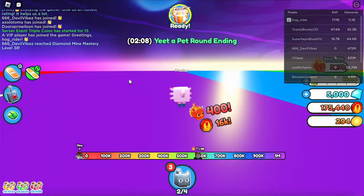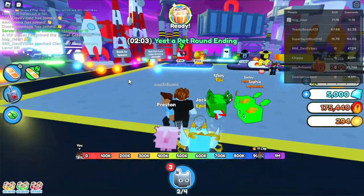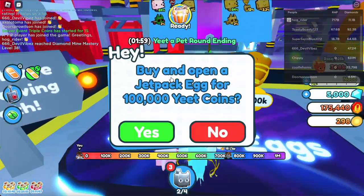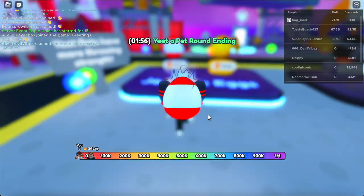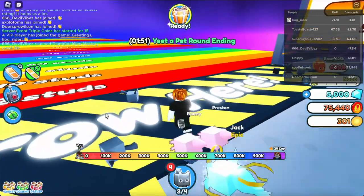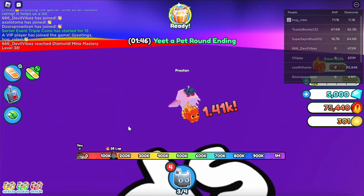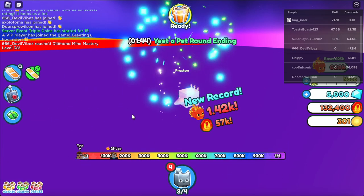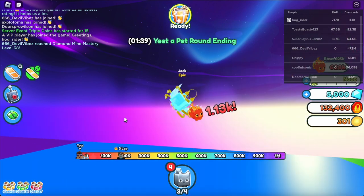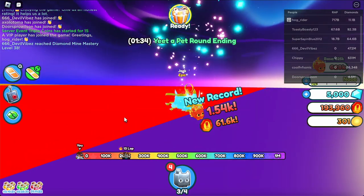We need one more throw that's above 400 — almost there, 393. There we go, 400 on the dot — perfect! Now what we're gonna do is go back over here and cop ourselves a jetpack egg. Look at that, we got a Springy! Now we can yeet this one too. 1,400 — this makes it much easier to throw and we can keep growing at an exponential rate.